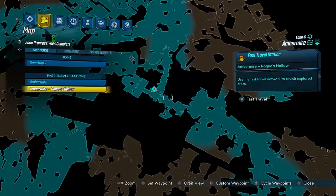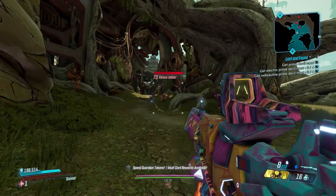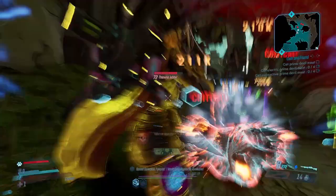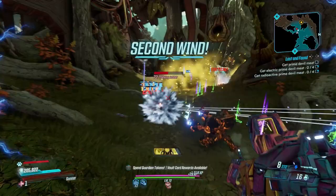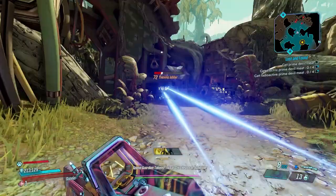The last spot to find Thieving Jabbers, at least to my knowledge, is in the Floodmoor Basin on Eden 6 — go to the Ambermire. Spawn in and make your way over to this area. As you can see, there are two right off the rip. I'm going to start pelting them with grenades and make sure they're done, because we want to see if we can get a Becca to drop live in this video.